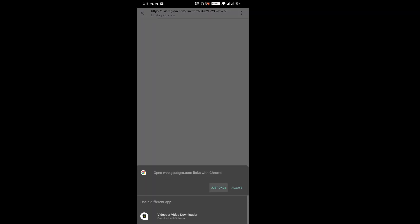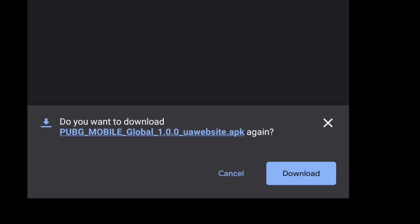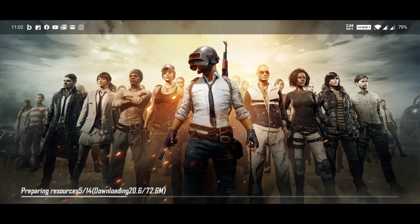You don't have to actually open the app — you can open it and upload every app, then download them. The file is 600 MB. You can download the page, the source pack, and the icon.